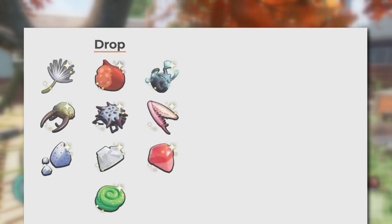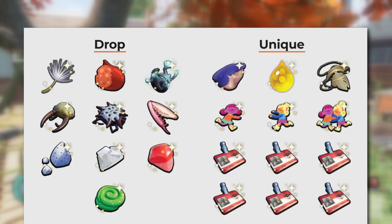I divided the trinkets into two categories. Number one: drops. To get these 10 trinkets you need to collect or kill something. There is no limit to how many you can get, but the drop rates usually are super low. Number two: unique. Getting these 12 trinkets is super easy — you just need to find where they are. But they are one of a kind, meaning you can't craft them, or if you lose them, there's no way to get them back.